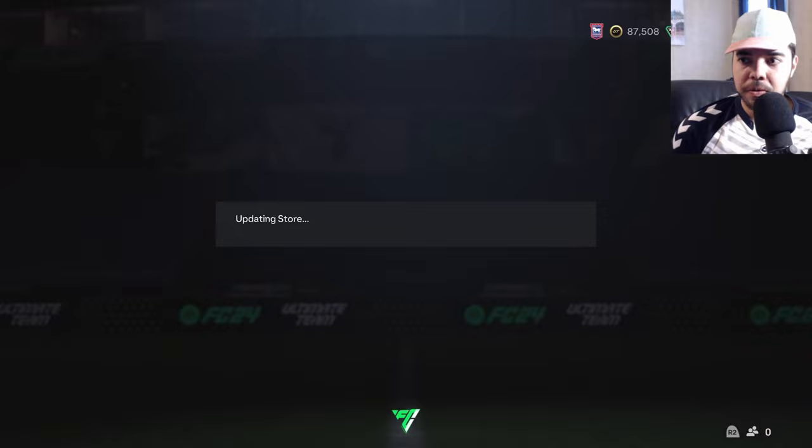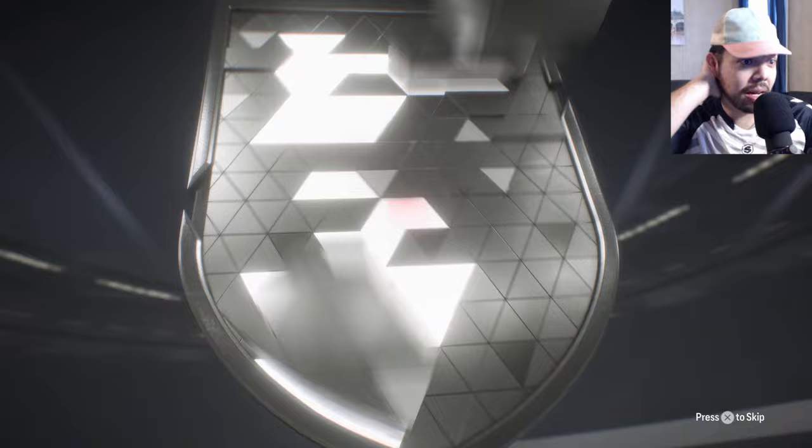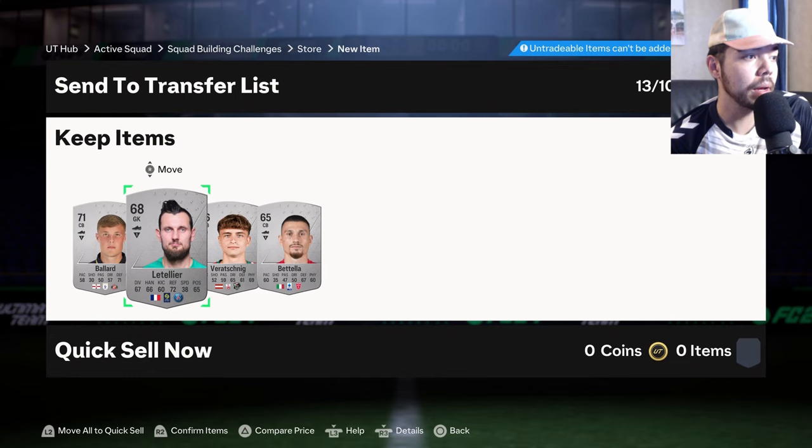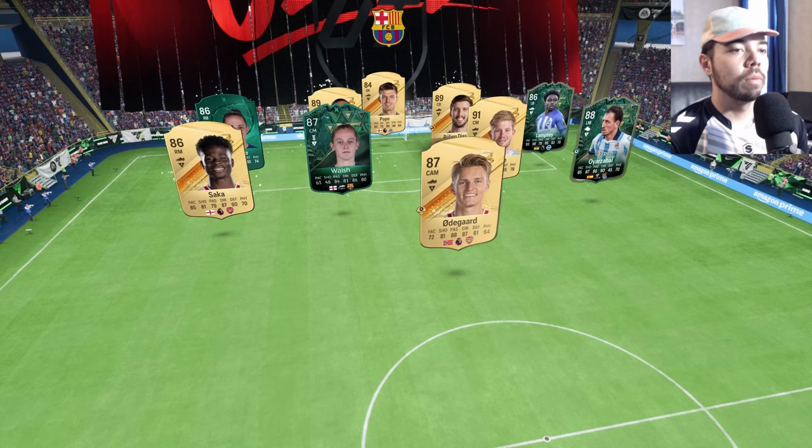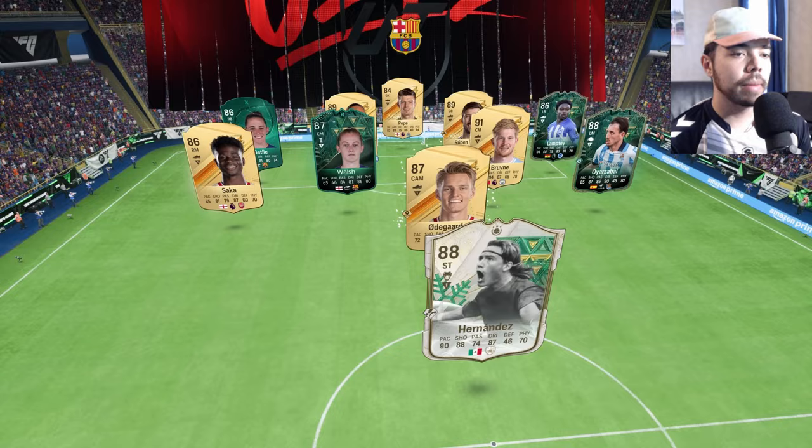Prior to playing the game where we hopefully get Darlington Nagdad upgraded, let's open a common silver player pack. Northern Irish center back - it's Johnny Evans' brother, okay. Ballard - at least that's another player in the Austrian Bundesliga. Betela - this is not a very good pack. Walsh, Odegaard or is a ball. It's a good team but I think we can do some bits against this - does that say my name, Jeff?